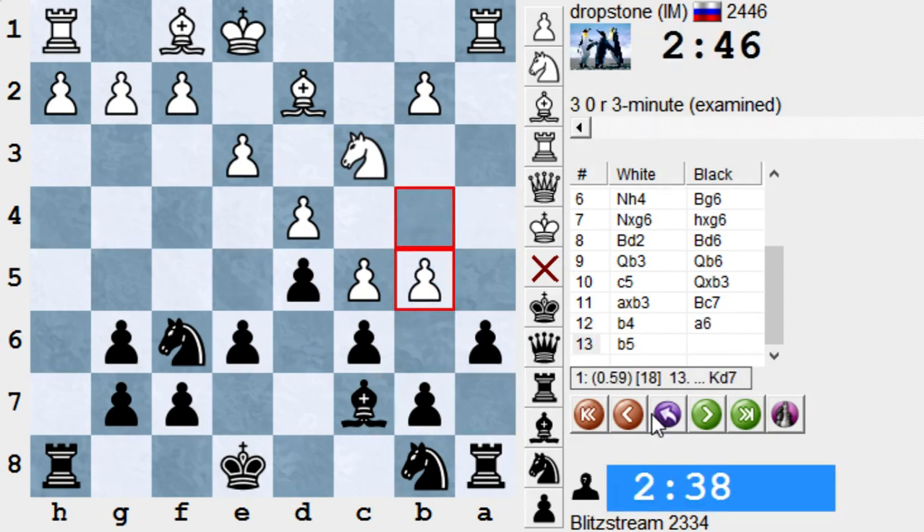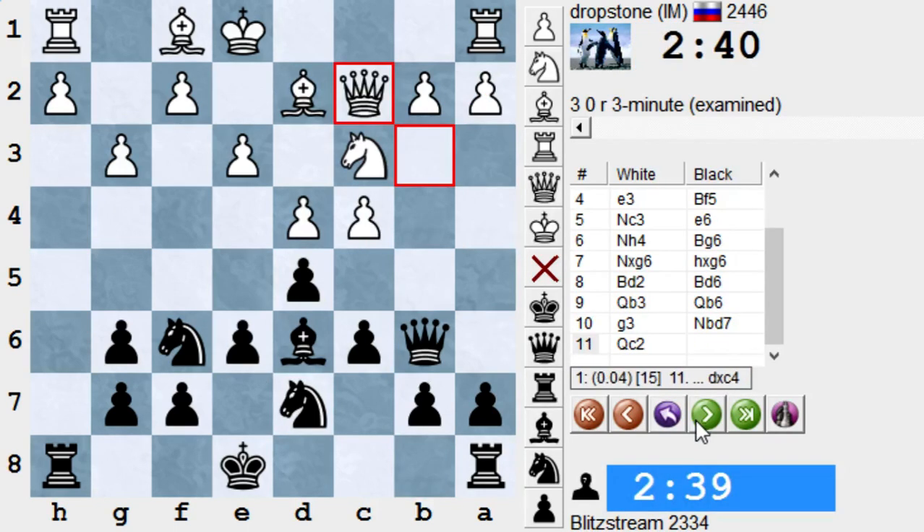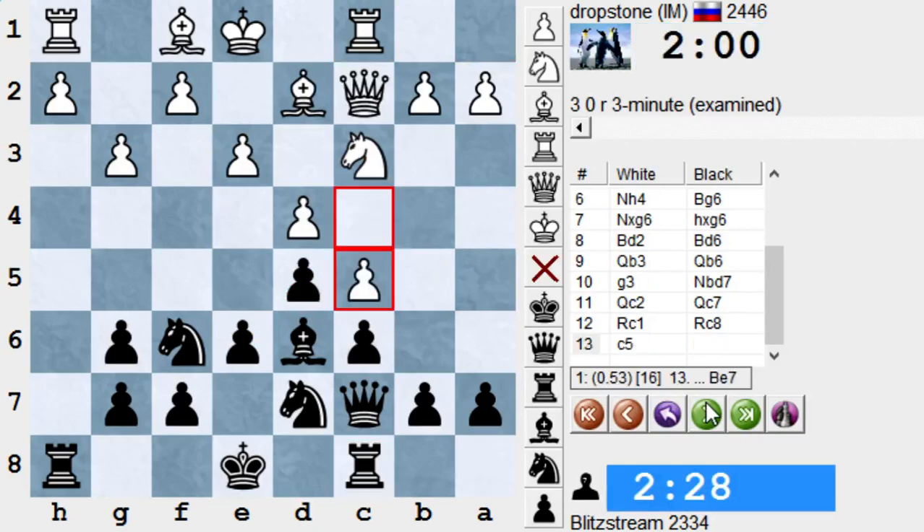I thought he would try something like that, or even c5, take, take, take, take, b4, b5 — he didn't. So he went Queen c2, Queen c7, rook c1. As I said, now he shreds a pawn — pawn takes, pawn takes, knight b5 — so I protect my Queen. Pawn c5, and here I felt in the mood.